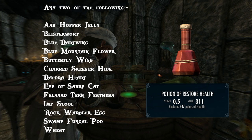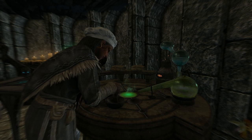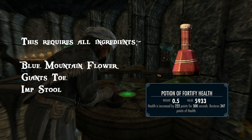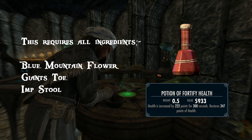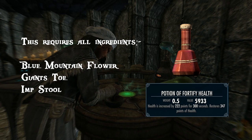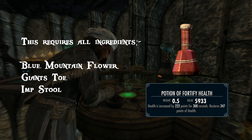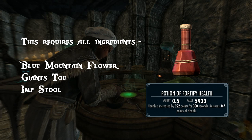Next is another multi-effect potion I call the health-related potion. This potion is fantastic, but sadly one ingredient is quite rare and expensive to buy. You need all three ingredients: Blue Mountain Flower, Giant's Toe and Imp Stool — and the Giant's Toe is the fly in the soup here, as it's quite hard to find and very expensive to buy. The effects are quite good: they fortify your health for 300 seconds and restore your health. One of the first potions you'd like to craft is one related to quickly restoring your health — this one is particularly potent and incredibly helpful in combat situations.